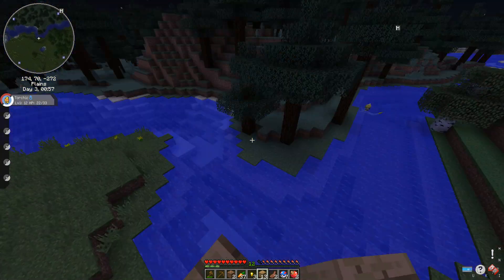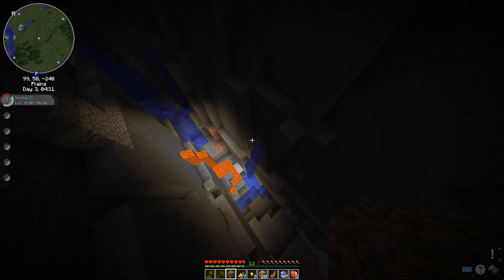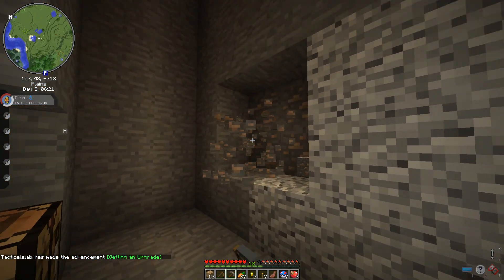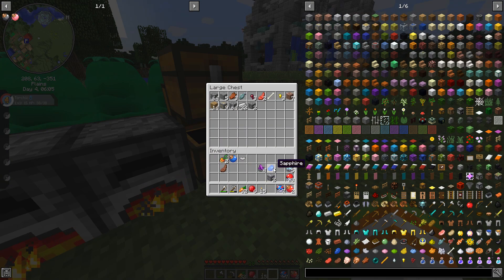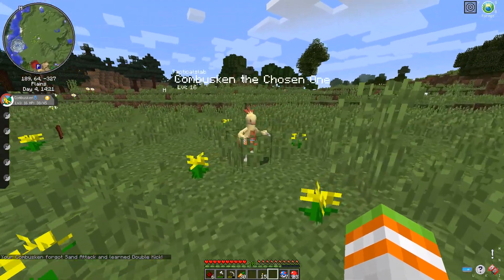I also saw an ultra wormhole that spawned near me, so I decided to build towards it, but by the time I got close it disappeared. Bummed out, I decided to do normal Minecraft stuff and went mining for resources, getting coal and iron. I went back to my base area, placed a furnace, some chests, and organized my loot.